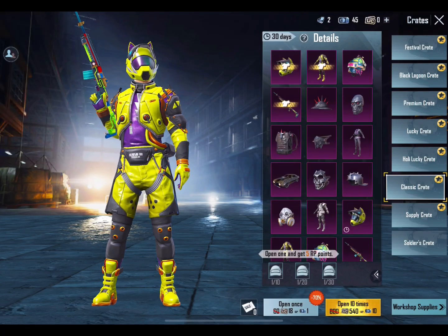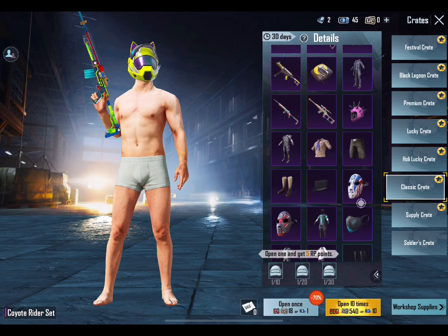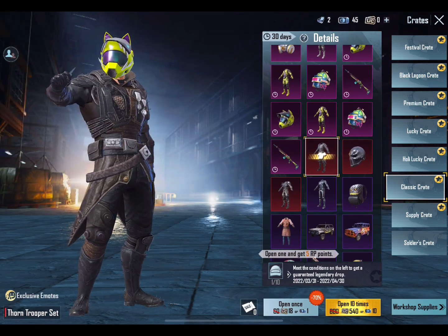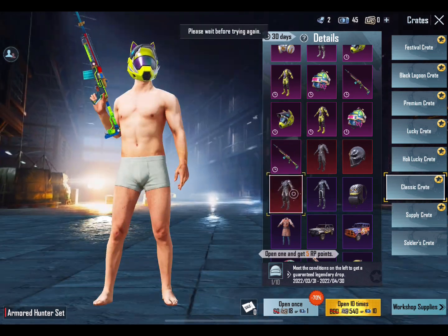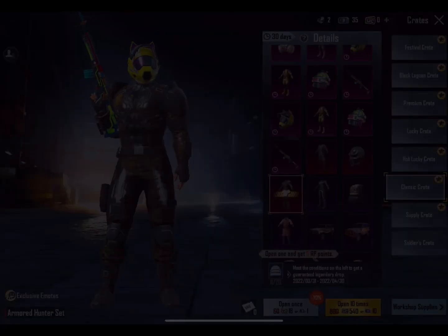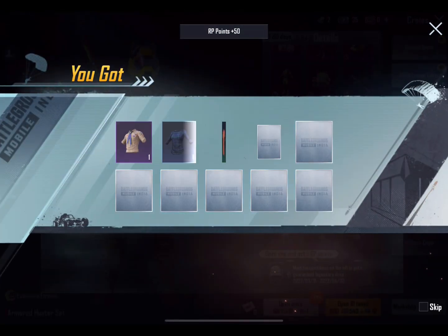Now we will start from 10. Please, I need to get this. I'll click on this — this is a good thing. This outfit, this is an exclusive emote. Let's click on this and open 10. Let's see if our luck is good.